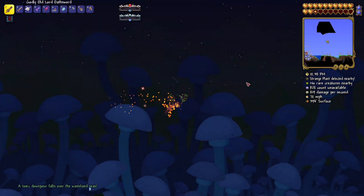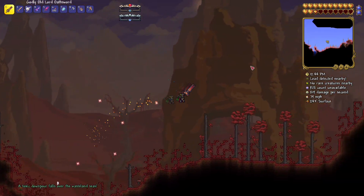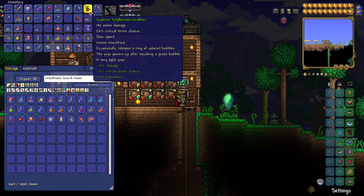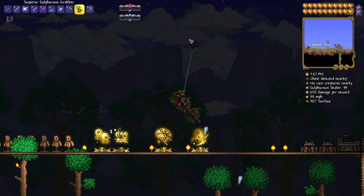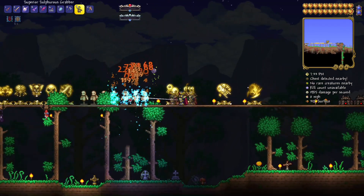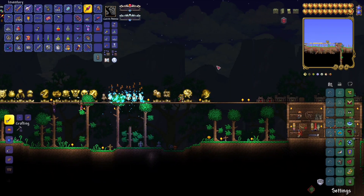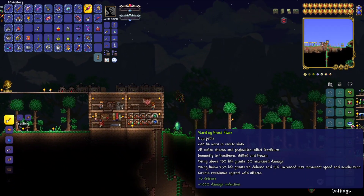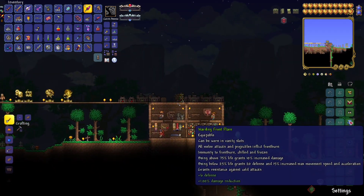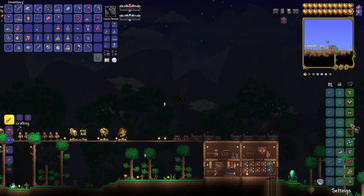Looks like the acid rain spawned in - I'll do this off camera and then beat the brimstone elemental next. So I did the acid rain and actually managed to get the sulfur scratcher, which is the yo-yo I was talking about. This might actually be really good for brimstone elemental - I'll throw it on with the yo-yo bag. I'd probably swap the yo-yo bag for the frost flare.